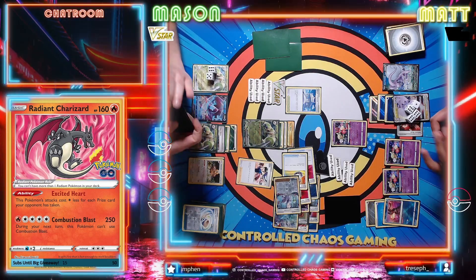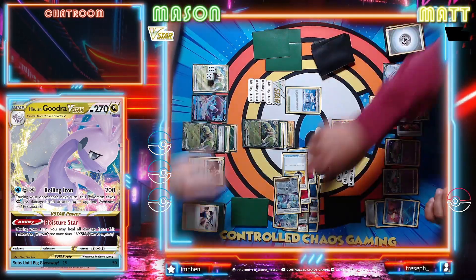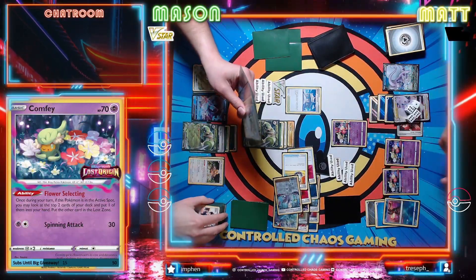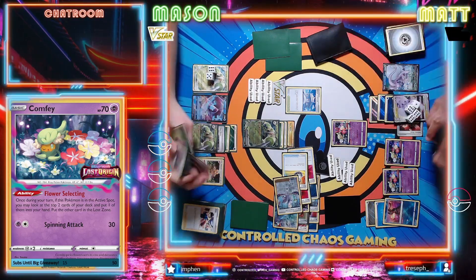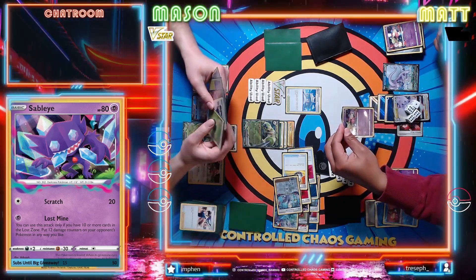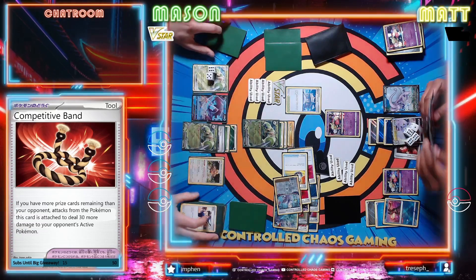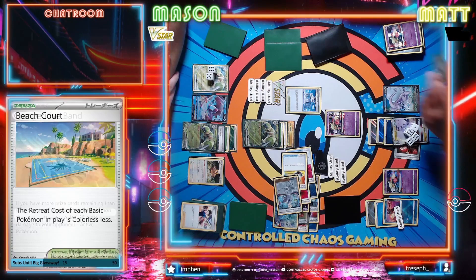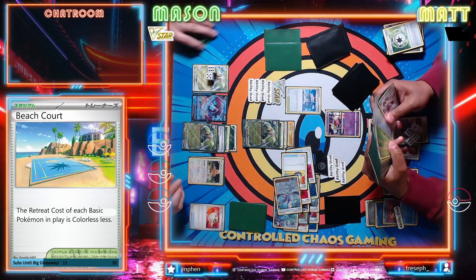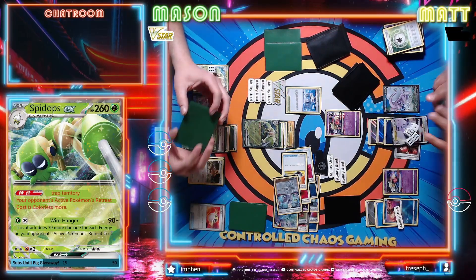We'll see what we got. I'm hoping I could get it this turn - I think maybe I have two turns. Drawing four - probably got him right into it. But we will Wirehang for the knockout here. And up the Comfey. Draw for the turn. Concealed Cards. Time to look at the discard once again. Roxanne, Judge, Judge, three Judge - get Roxanne down.